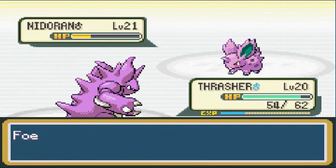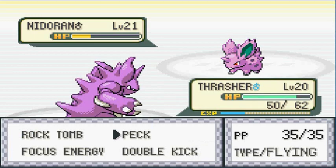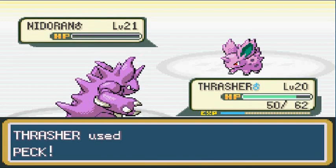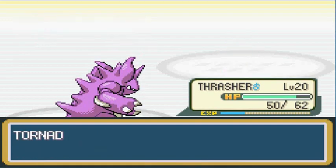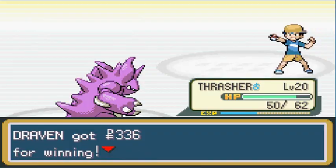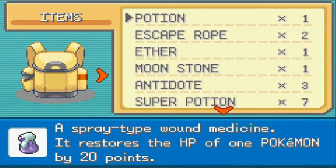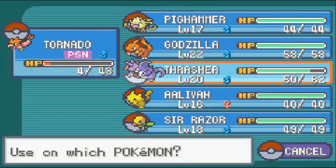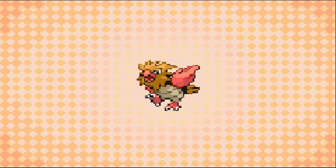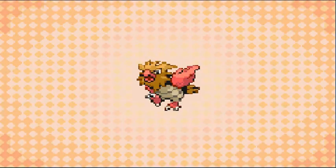You're not faster than me anymore, you little bucktooth — Double Kick! Not crud, not crud. Peck attack — bow down to your king! Not a lot of experience points, but it's still something. We gotta love those healing items. Let's get those Antidotes out and give one to Tornado, because we do not like getting poisoned.